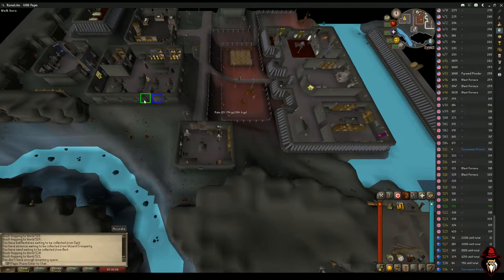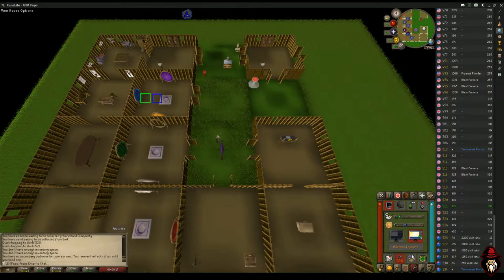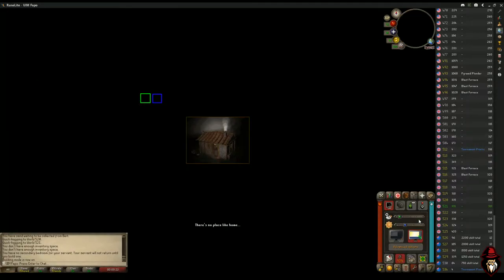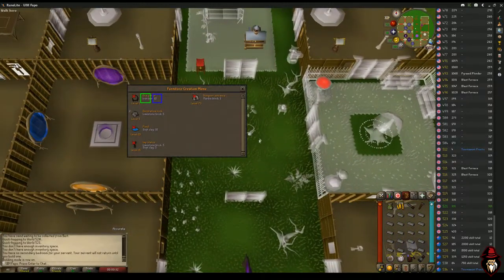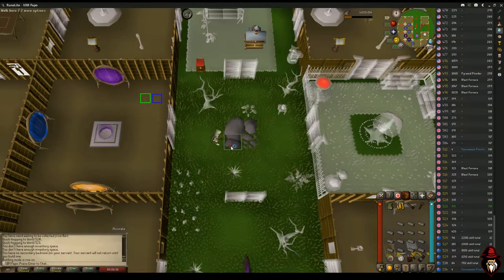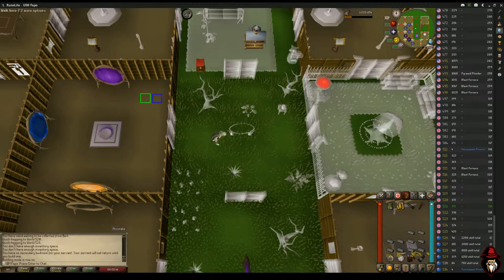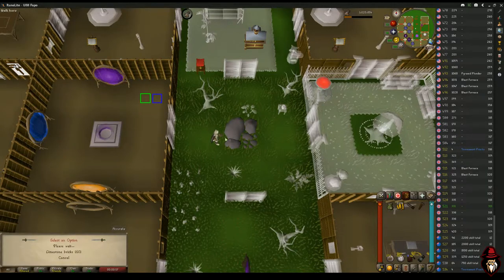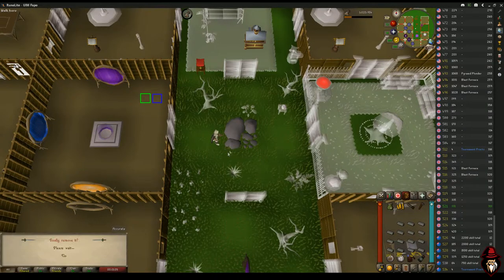Once your Flamtaer bag is full, teleport back to your house. To get into building mode quickly, go to Options, then House Options, and click 'Building mode on.' Then go to your garden and press 2 to build a decorative rock, then press 1 to confirm. You'll go through your whole inventory — it takes four rocks because each decorative rock costs five limestone bricks. Once you've built four rocks, right-click your Flamtaer bag and select 'Empty' to refill your inventory. Keep doing this until your inventory and bag are empty, then go get more limestone bricks.